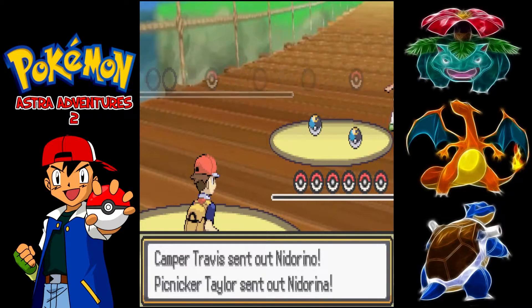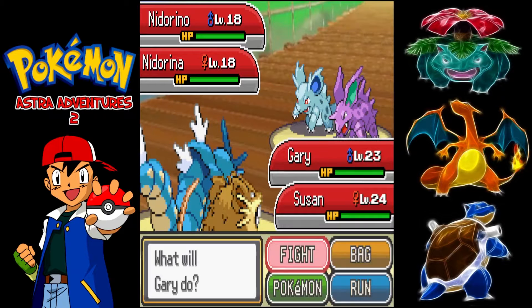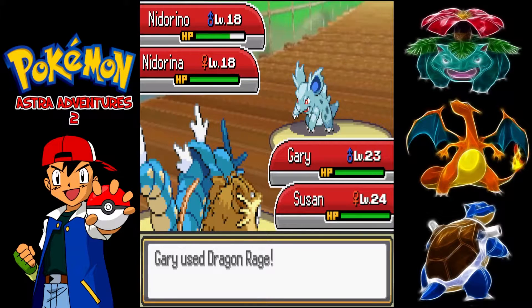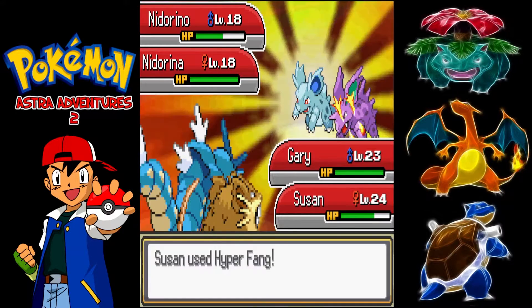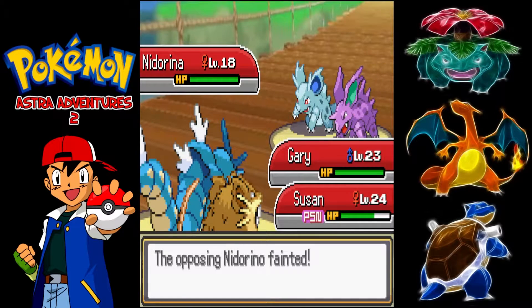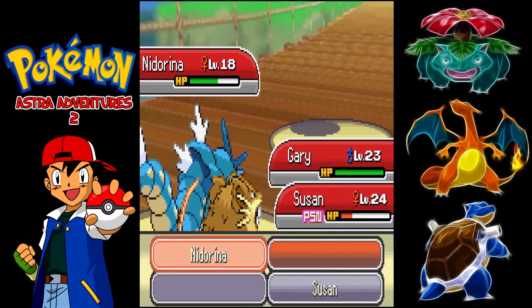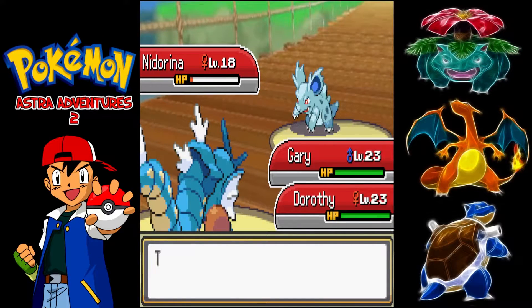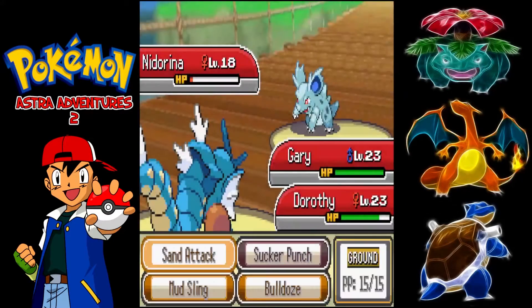After Lass Tasha we've got Camper and Picnicker with Nidorino and Nidorina. Hyper Fang misses first and this is when we realise Dragon Rage doesn't do base 40. We connect with the second Hyper Fang but get poisoned, taking out the Nidorina. We get another Dragon Rage off on Nidorina and Venoshock does quite a bit of damage, taking Susan into the red with poison damage. So we switch out into Dorothy. Bite just about isn't enough, and we finish it off with Mud Slap.